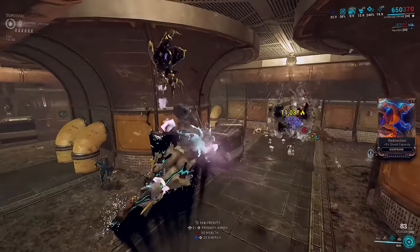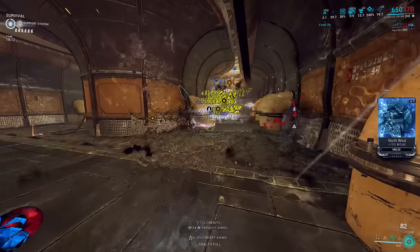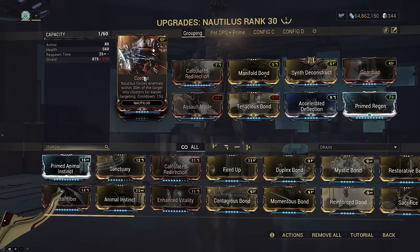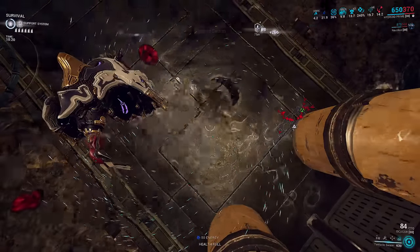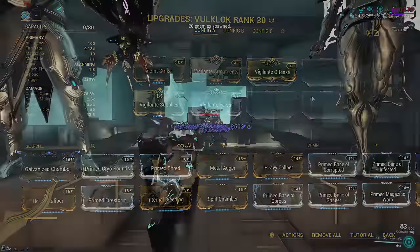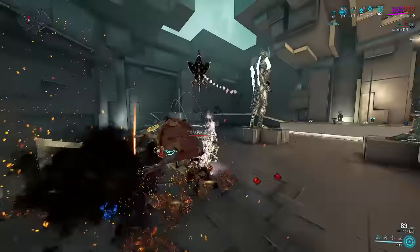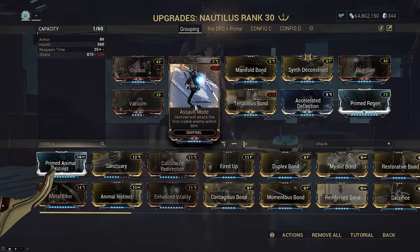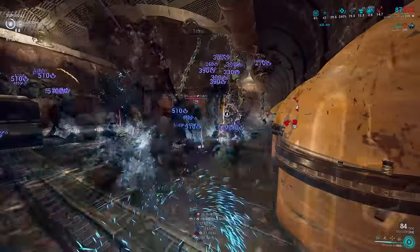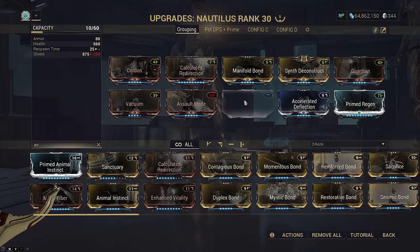Since I just used Nautilus as an example, the next one is an actual usage for Nautilus specifically. Manifold Bond cuts down cooldown of abilities when you or your companion get kills on enemies afflicted with at least three status effects. So long as you can keep satisfying this condition, your companion can spam their abilities. We slide Cordon into the top left slot since we want Nautilus to spam this primarily for grouping, to substitute needing an actual grouping ability. Tenacious Bond is used with Volklok to easily grant your entire weapon loadout +1.2x flat critical damage and offer faster companion revives on headshots. If you want to use Hellstrom to prime instead, drop Tenacious Bond as flex — maybe for Animal Instinct.